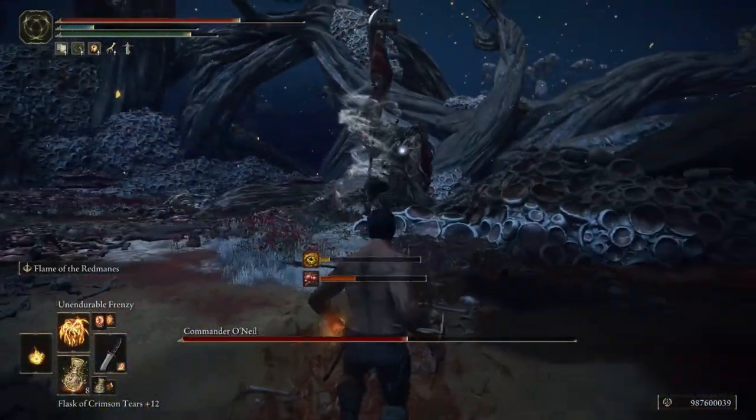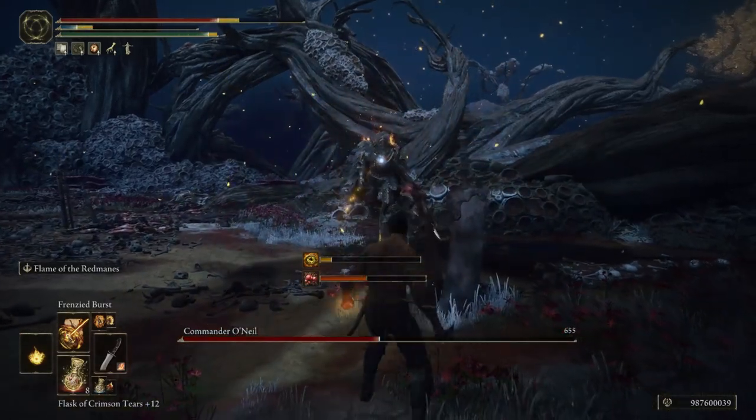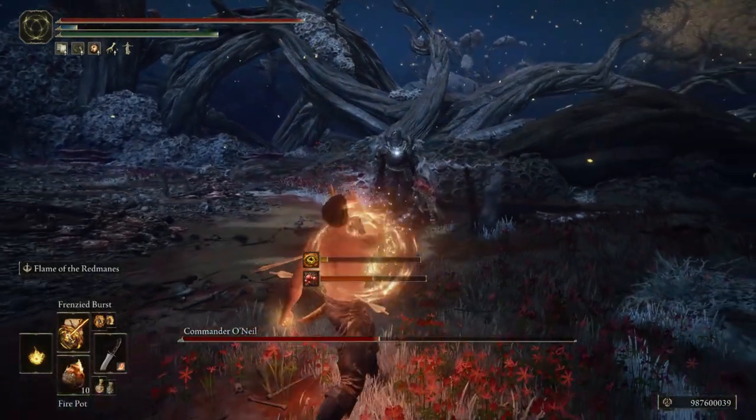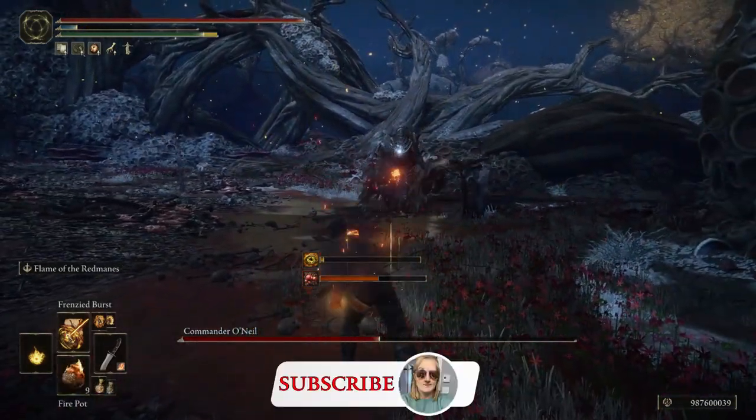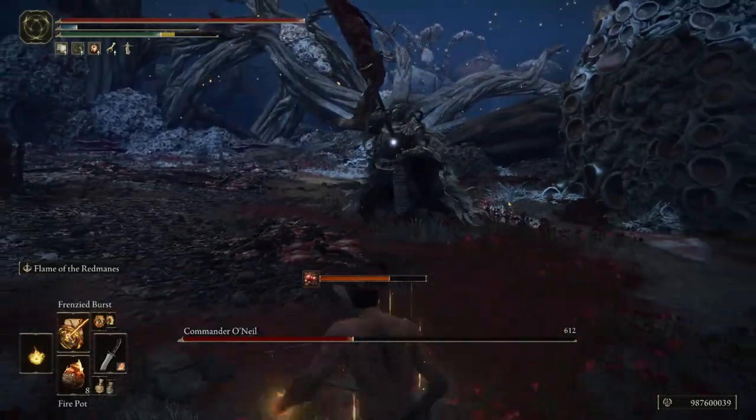Now Frenzied Burst — this is the Kano Eye Laser. It has really great range, you can hold it to do more damage, and it will do around 600 to 1.2k damage on enemies.